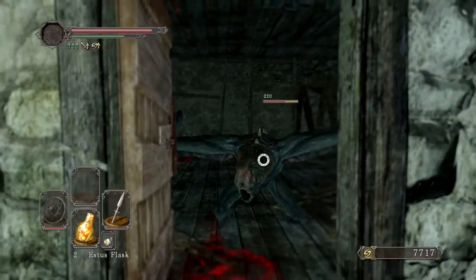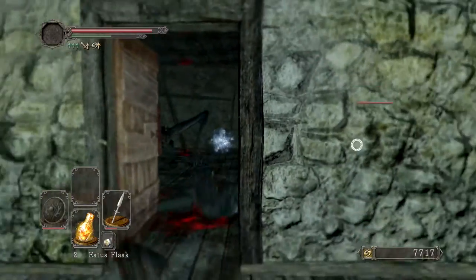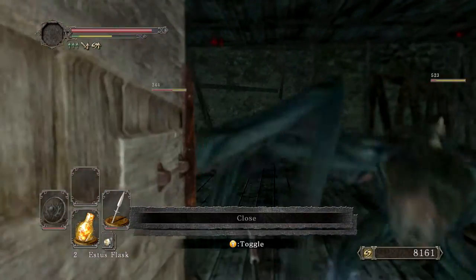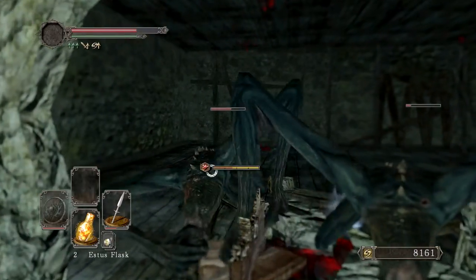Can I poke him through the doorway? I can. Can he stun through the doorway? He can. That's going to be a useful tactic here. Hopefully they don't break that down too quickly - because I can just go to town. Well, so much for that idea.